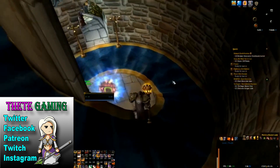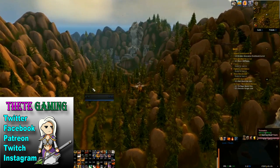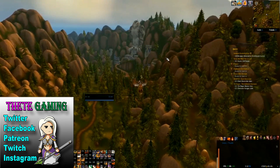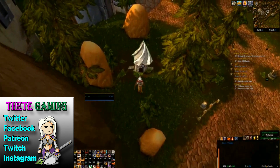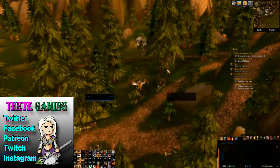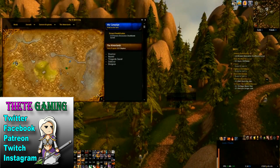Where else would it be in the Hinterlands but by the Dwarven Fort of Aerie Peak? It's located just outside the main entrance at the ground floor. So far, those are the Eastern Kingdoms ones. Of course, there are likely to be others added — there may even be other ones already in there, just not discovered yet.